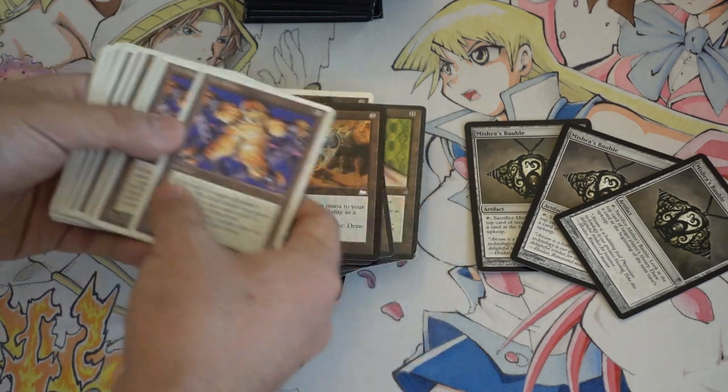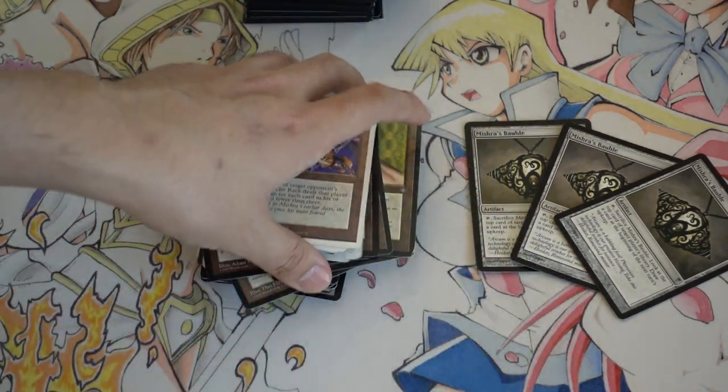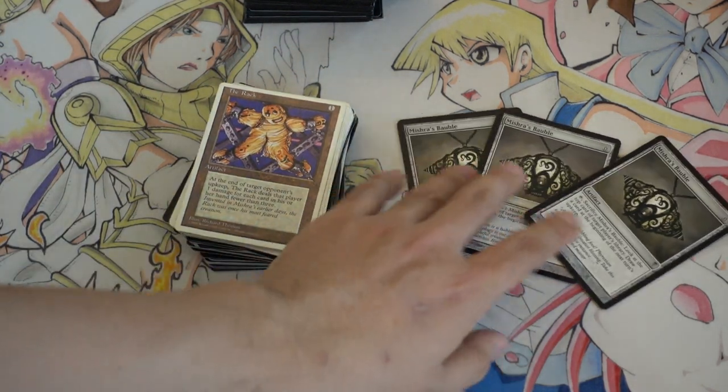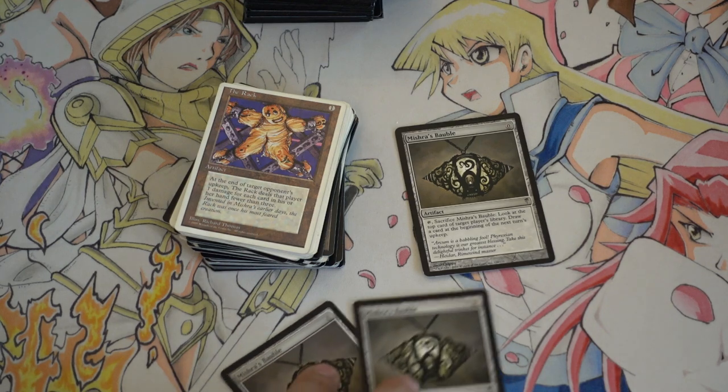I have black border ones of this as well. Amulets, Mind Stones, The Rack, and Black Vice — I got all of these for 25 cents. There was a time this card was over $10, and it's kind of upsetting because I was so happy to find a playset of them, and I'm pretty sure I lost one.